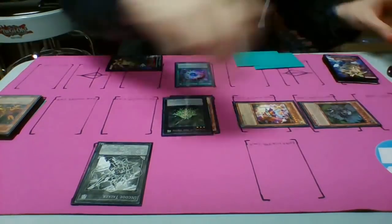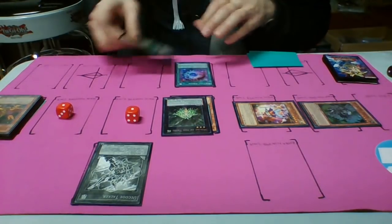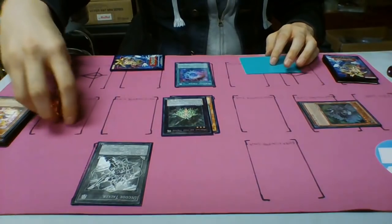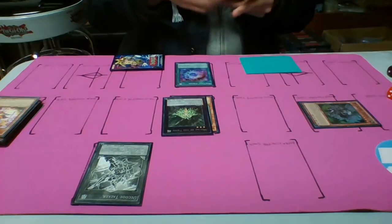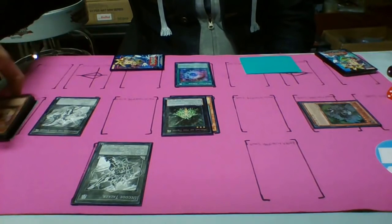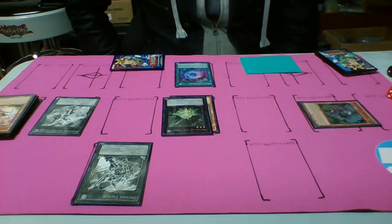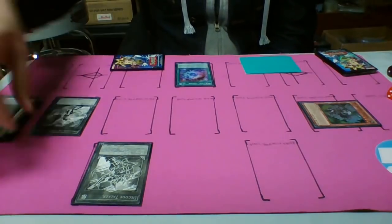Dandelion's effect triggers, giving you two tokens. Now we are going to link summon, sending one, two, three for Gaia Saber the Video Knight. He's a normal monster but generic for a Link 3, and he has good link zones — Left, Right, and Down. After that, we're going to link summon again, sending Meliae of the Trees and Decode Talker to the graveyard.